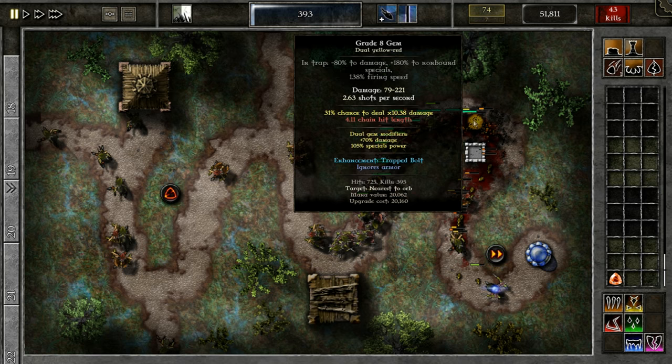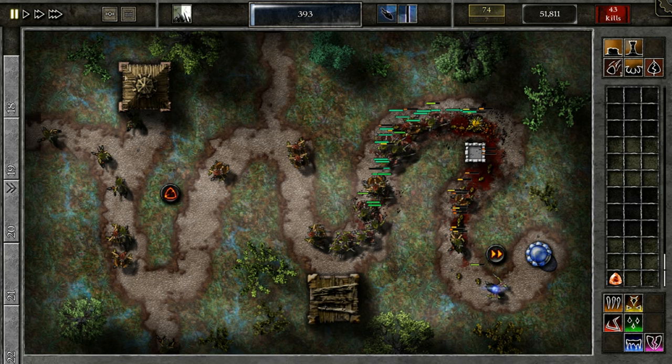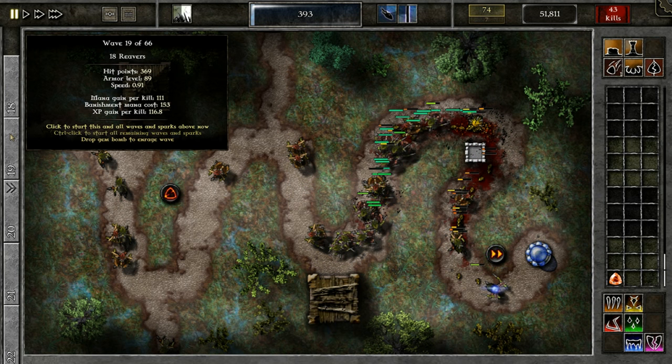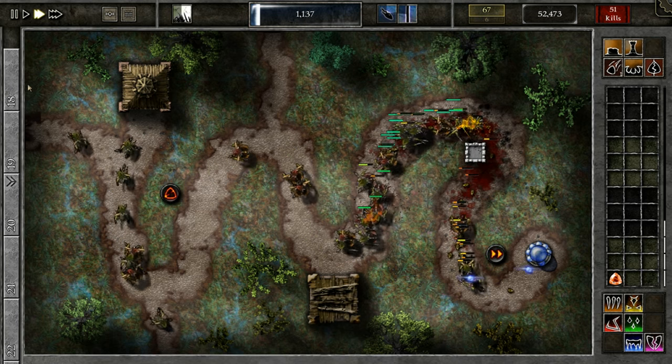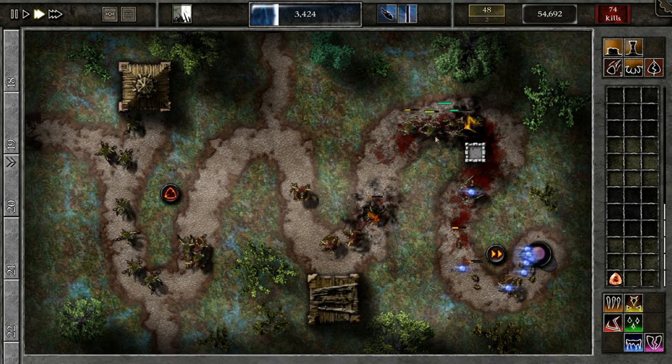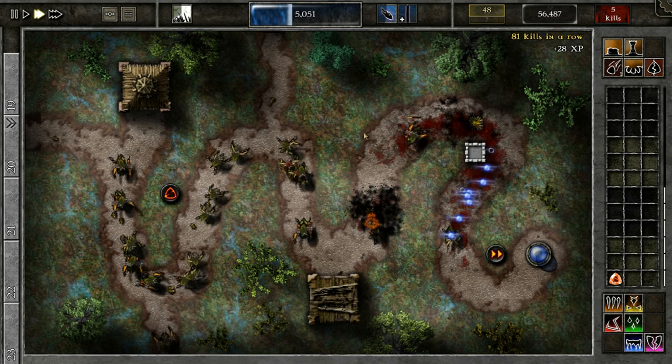I'm going to upgrade it right away and put the special on it so it doesn't have to recharge. Now I have a 30% chance to do times 10 damage — so that's 2,000 damage. I do 220, so about 2 hits per monster — 2.6 shots per second. I should be able to handle everything because even my mana gem is killing.